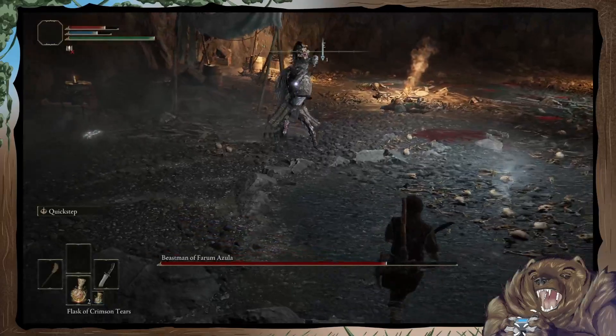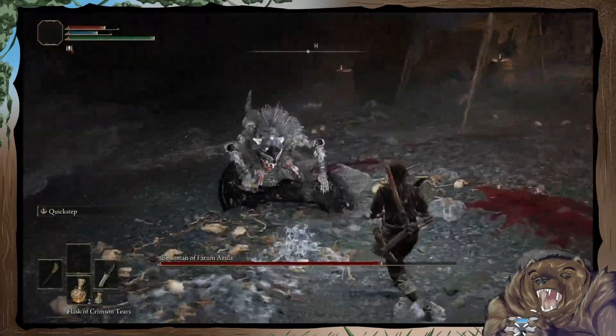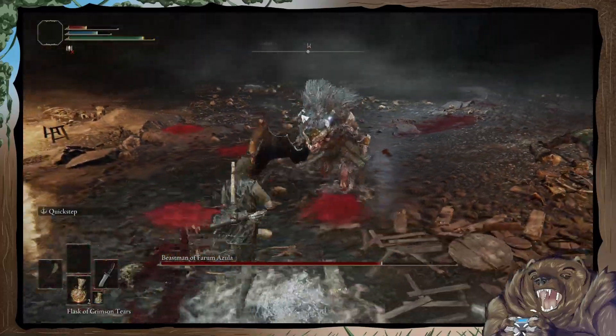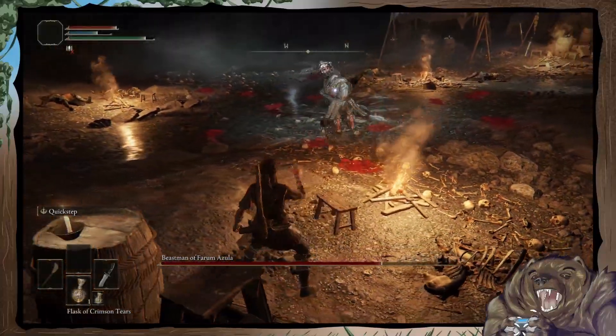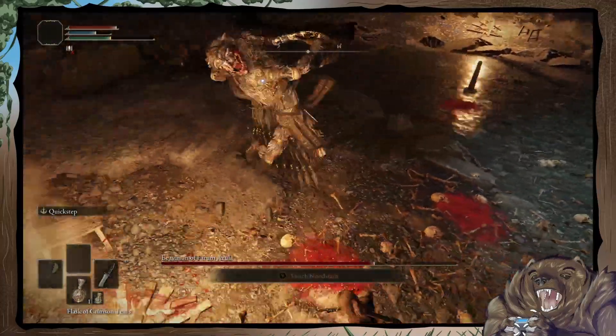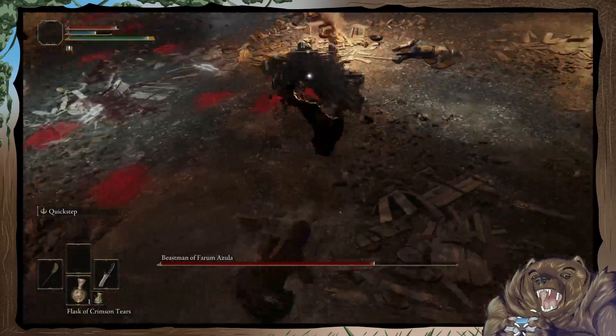What I love about the quick step is mixing it with rolls, because one thing I never liked about rolling is that spamming it looks a little silly. I've already talked about how much I love the quick step from Bloodborne, and mixing the quick step in this game with rolls kind of gives you a lot of variety in how you dodge.